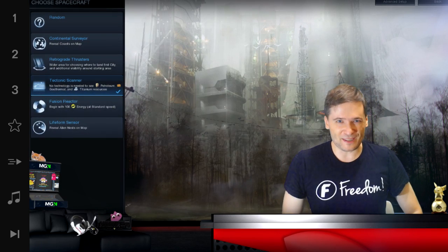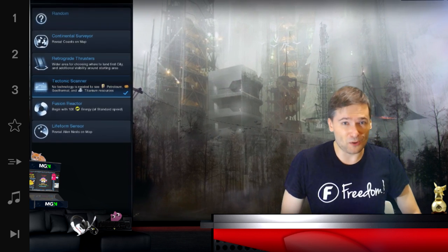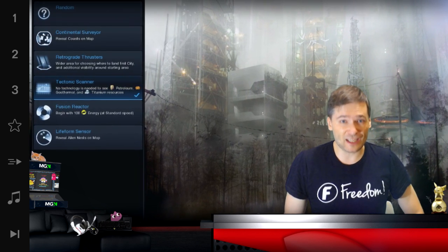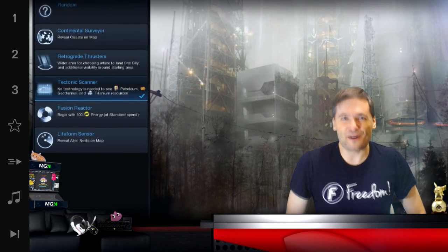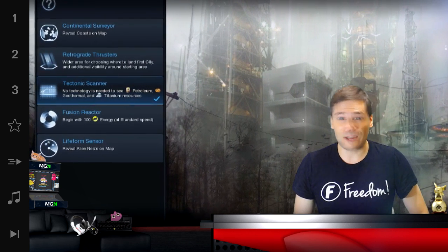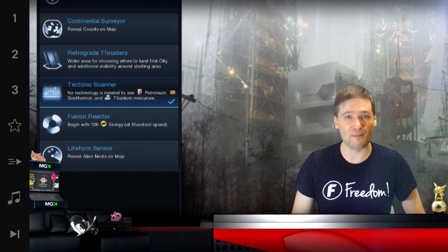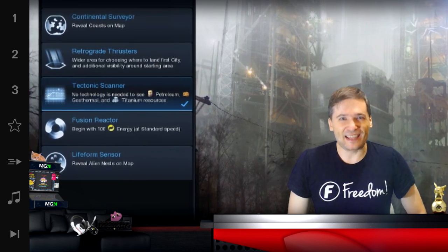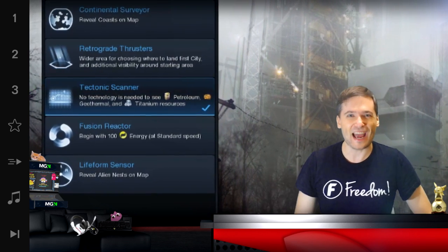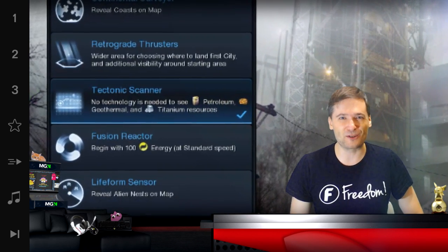Third, when choosing your spacecraft, always choose the tectonic scanner, which lets you see all the petroleum, geothermal, and titanium resources on the map before researching the technologies. This is very valuable because you want to place your cities knowing where these resources are. For example, titanium gives you five more production after you build a mine. You don't want to found a city and then later discover you missed that titanium by one square. Choose the tectonic scanner — it's the best perk on this step.